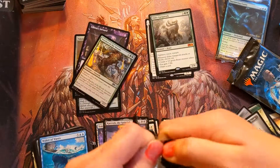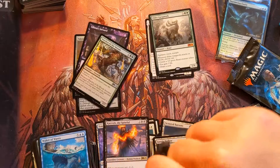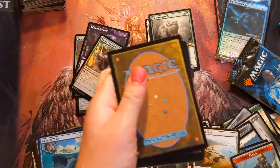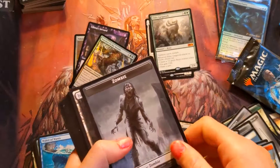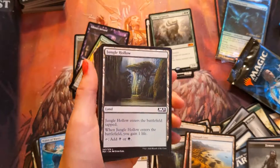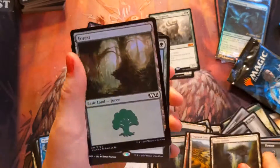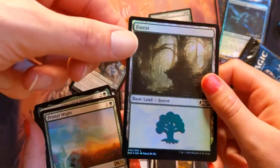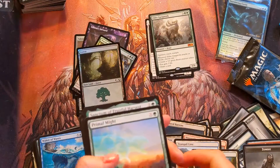We'll crack these and then open the booster box next. These are actually way easier to open than the pre-release packs — the pre-releases are sealed super tight. The zombie token creeps me out — it is pretty nuts though. Oh sick — a cool foil Forest! I like that. And Primal Might!